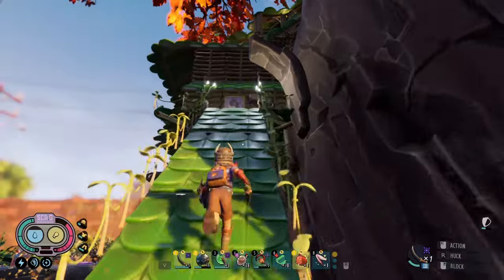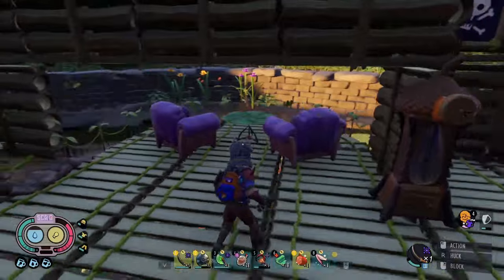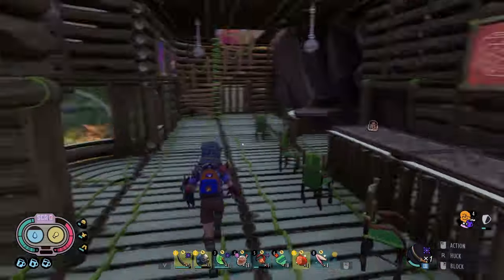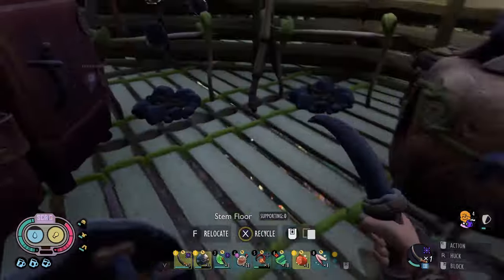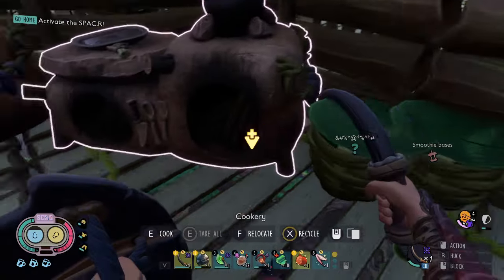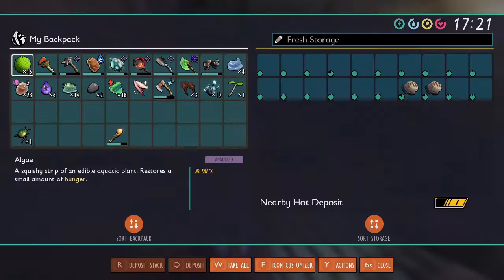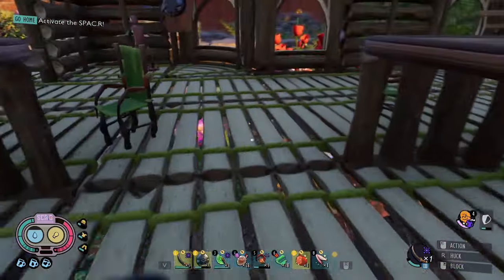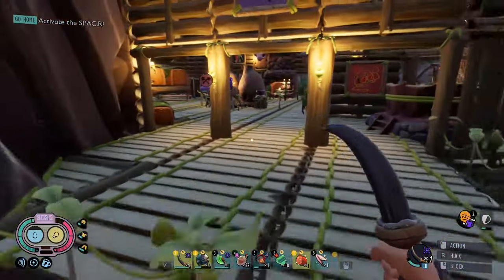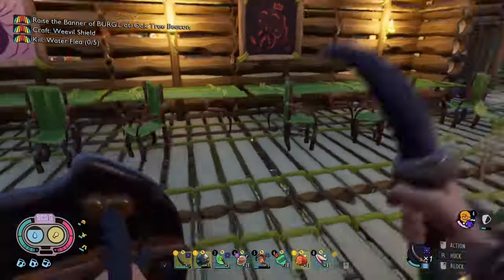So this is pretty much the base over here. We got sap collectors, don't have that many. We got a little restaurant downstairs because I thought, why not. Smoothie-making station in here, smoothie-making station here, and this is where I pretty much store all my food, even though I never use it because I have smoothies.